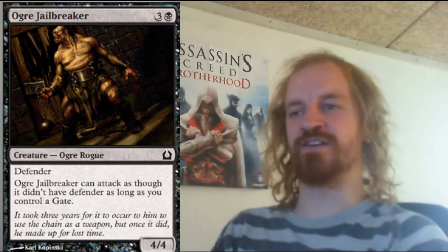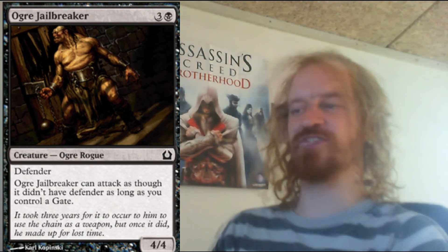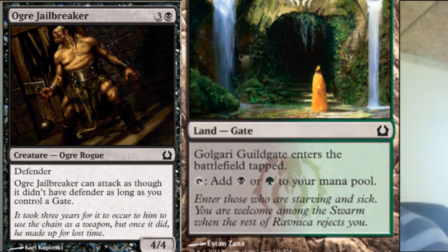Ogre Jailbreaker is a black rogue creature which costs you 4 mana to cast. It's a 4/4 defender and it can only attack if you control a gate. In Ravnica there are lands which are gates, so if you want this creature to attack you have to control that type of land. I'm not sure yet if there are other gates that aren't only lands, but maybe there are also creatures that have some kind of gate element to them.